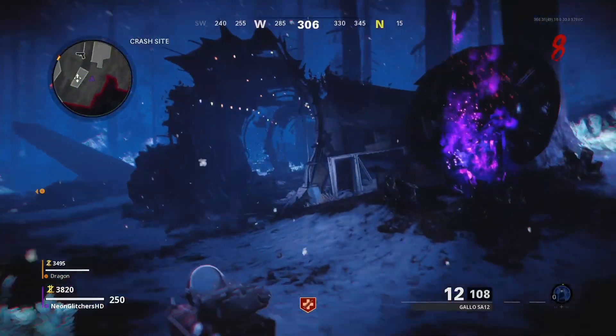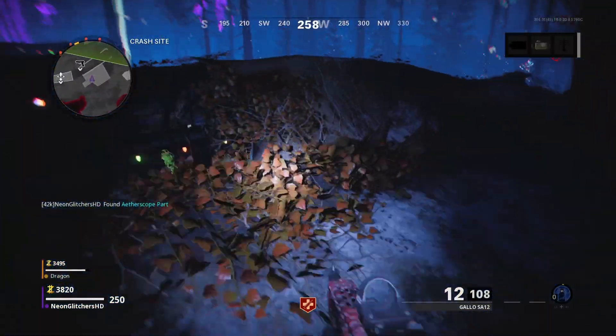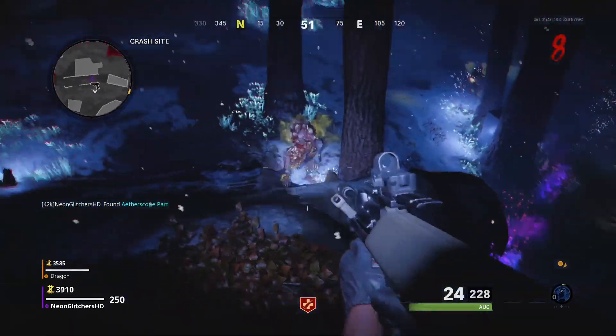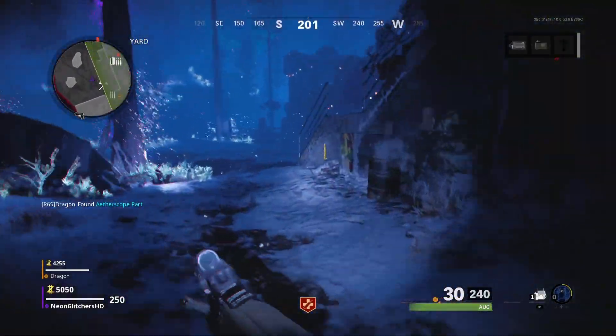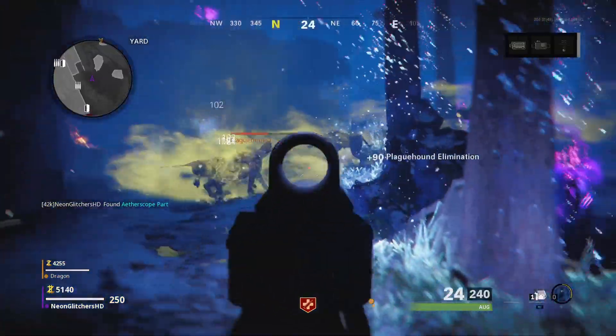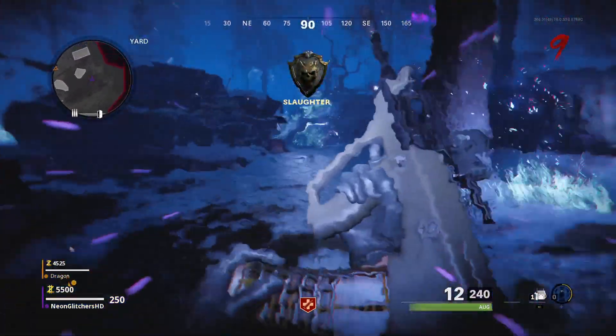Now I'm going to get straight into this glitch. What you want to do is start up a game of zombies and go ahead and build the etherscope. You can do this solo or with a friend — I've got a friend helping me with this, big shout out to Dragon, you can check out his channel in the description. What you want to do is build the etherscope by getting the parts and going to the anomaly to get the etherscope parts.